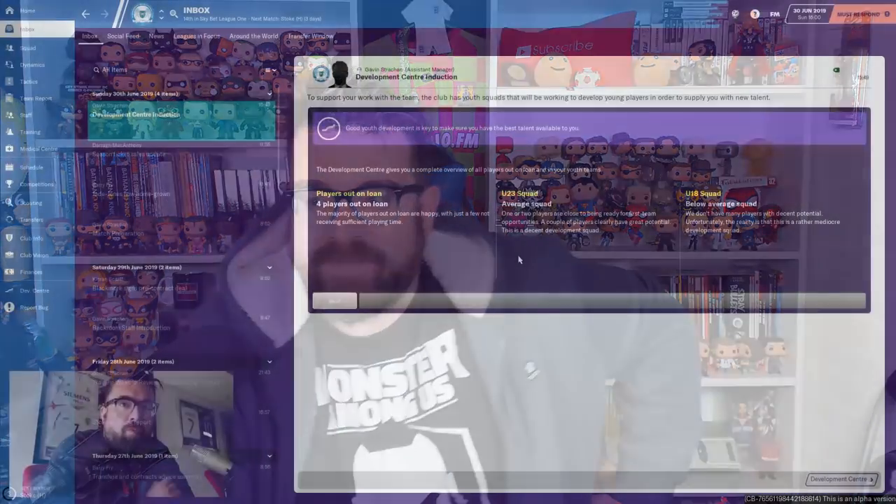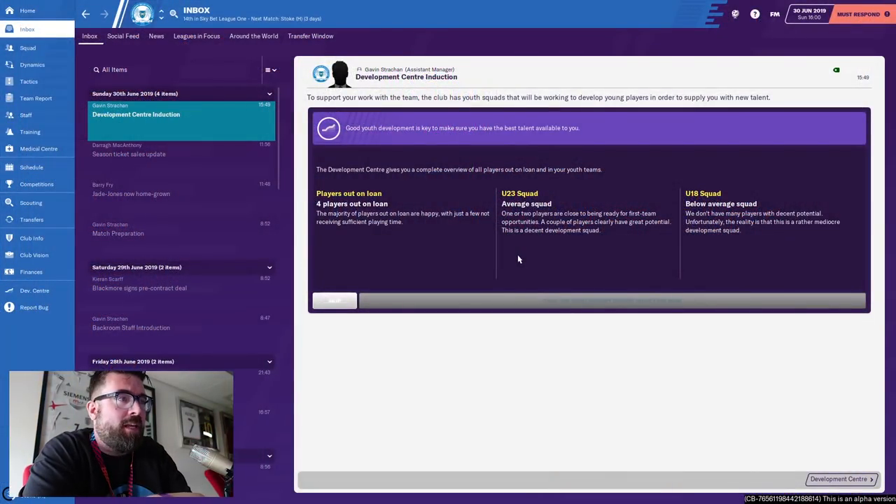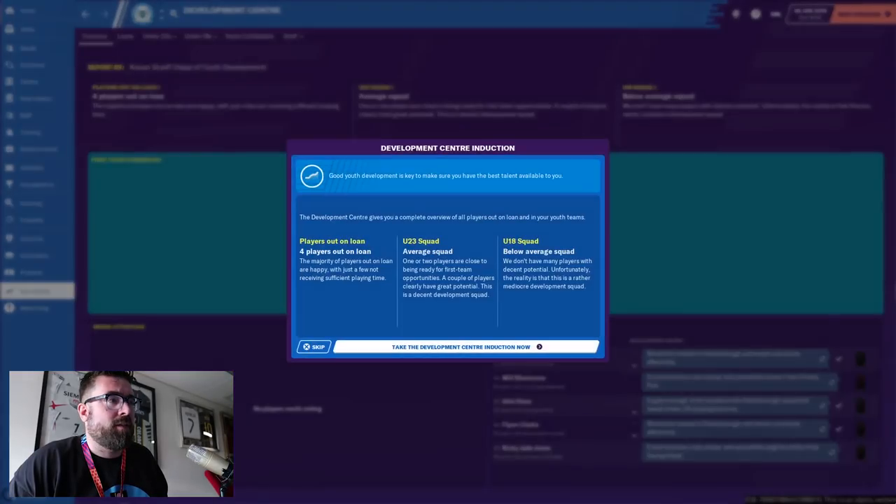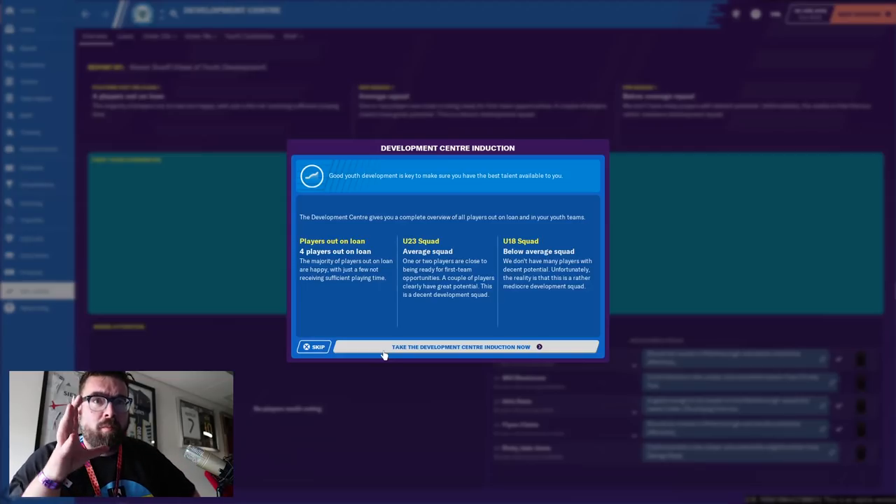Let's have a look at the Development Center. We've got the Development Center induction to nose around — this is one of the new parts of the game. I have to respond to it, so I go into the Development Center. Good youth development is key to making sure you have the best talent available, and it was one of our club priorities — developing players for our own youth system.